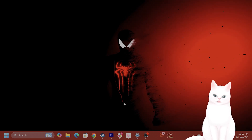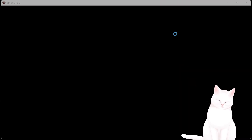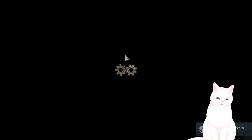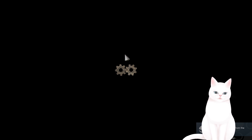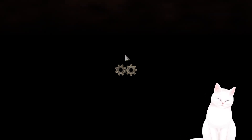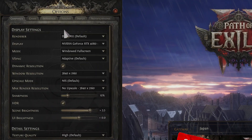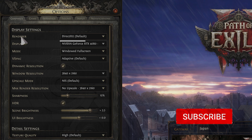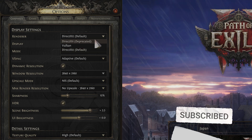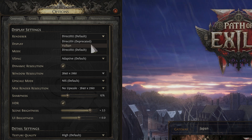There are a couple of different options, but first let's go into Path of Exile 2 and change three different options. The first thing you want to change is DirectX from 12. DirectX 11 performs better, but it still has some frame drops and instability. From the renderer setting, you can change it to DirectX 11, or you can try changing it to Vulkan and see which one is better.